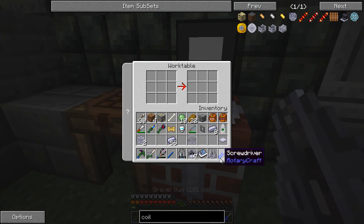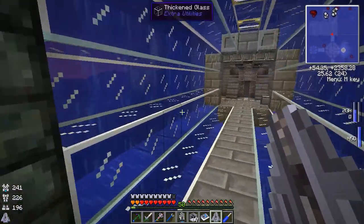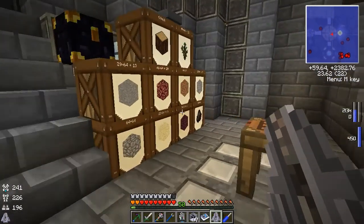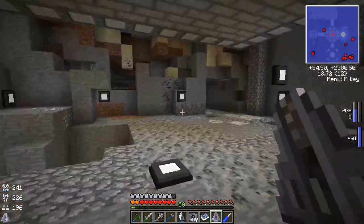Now we have all the power transferred over. I don't know what the maximum power for this thing is, but it's dealing four hearts per shot. So let's go grab some gravel — I don't know what else we need to do, I think it might just go. We'll grab a stack of gravel out of here and take it downstairs and see if it works.